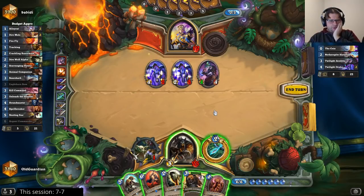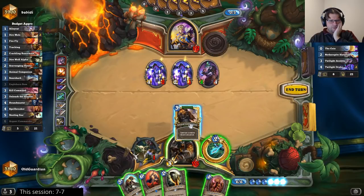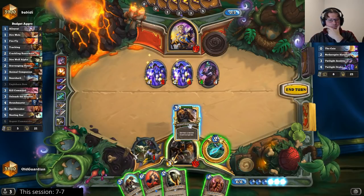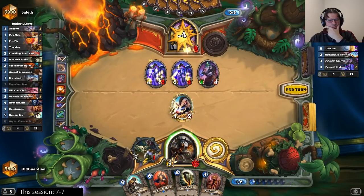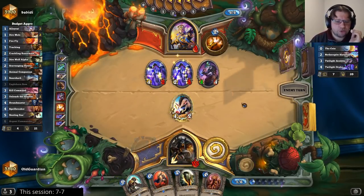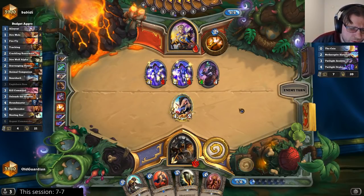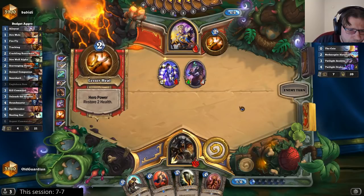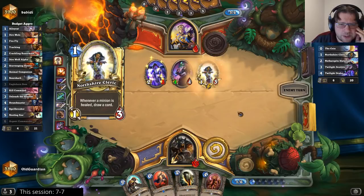Spellbreaker. Now this turn has to be the Animal Companion — let's roll Huffer. If I can deal 5... Always Huffer. Now he needs a taunt for next turn. No, he doesn't — healing his face is enough because Argent Commander costs too much. Unless I can find a Kill Command.